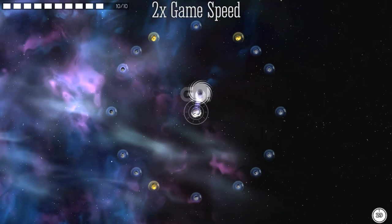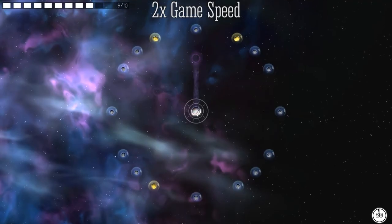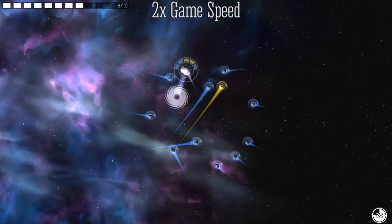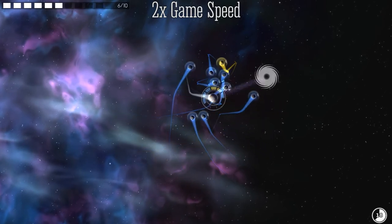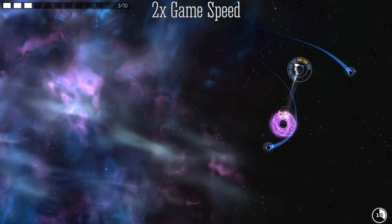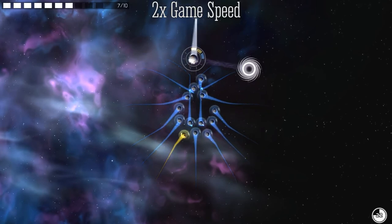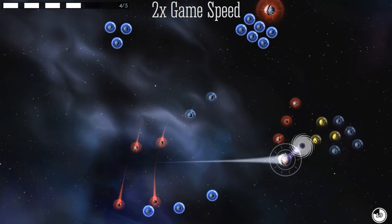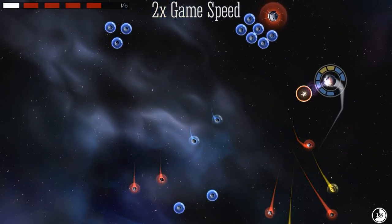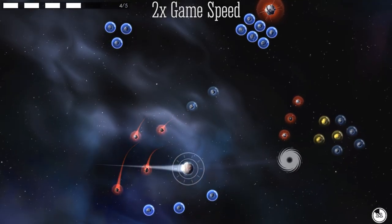On Neptune, we can place black holes that suck us and sometimes other objects towards them. We have to juggle a fine balance between momentum, duration, and distance of the black hole. This leads to an incredible amount of trial and error, and for me personally, less fun than Mercury, Venus, Mars, and Uranus. While there are some intriguing levels, overall Neptune danced on the edge of being too frustrating to play.